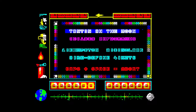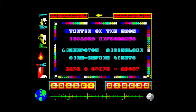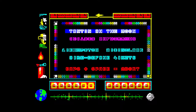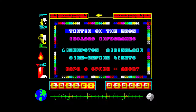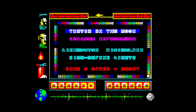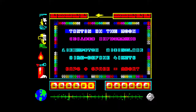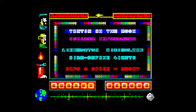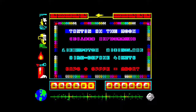Hello everyone, texie88 here and welcome to another review. I'm taking a look at the Sinclair ZX Spectrum version of Tintin on the Moon, with Tintin being the Belgian adventurer and reporter created by Belgian cartoonist George Remy, best known by his professional name Hergé.